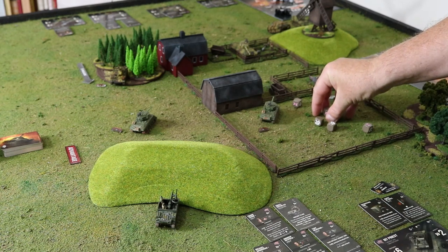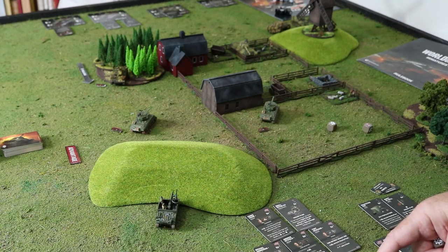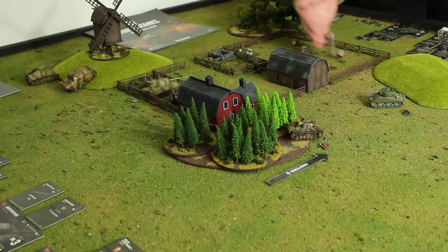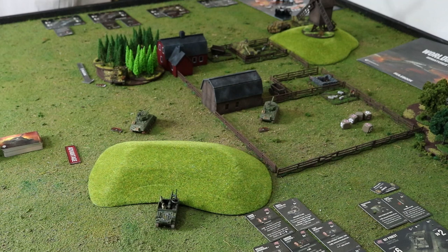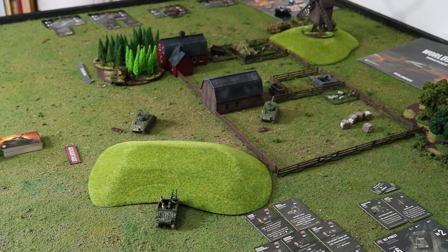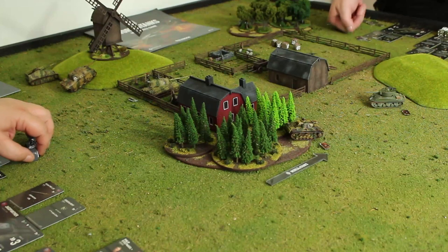The King Tiger has three points of armor, moved one, and I'm firing through cover. I stop three of them, so one crit goes through. Let's draw a card.